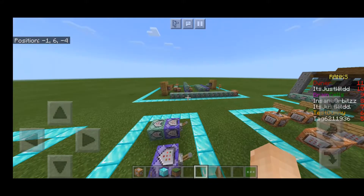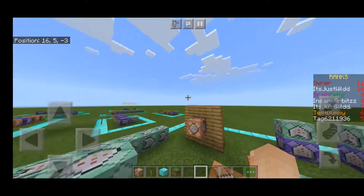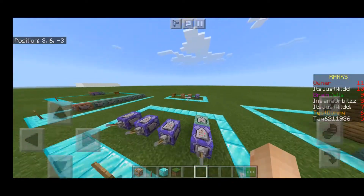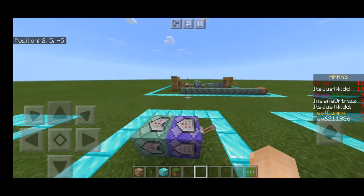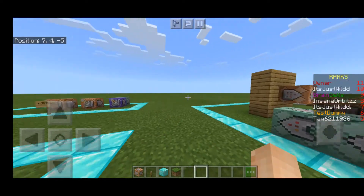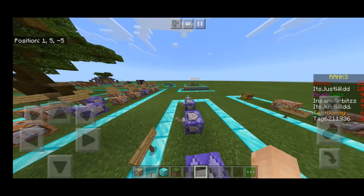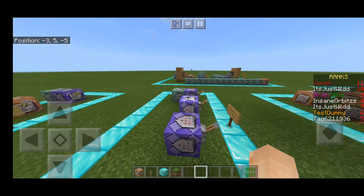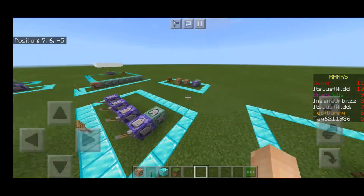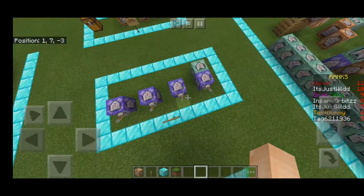So you can do things like execute at A, and then tag equals god, for something to happen - maybe like particle trails happen just at that player, or projectile trails happen just at the eggs they throw. Maybe the eggs they get have a different name or something. But you can do things like that with execute commands to make custom rank rewards on your server or realm.